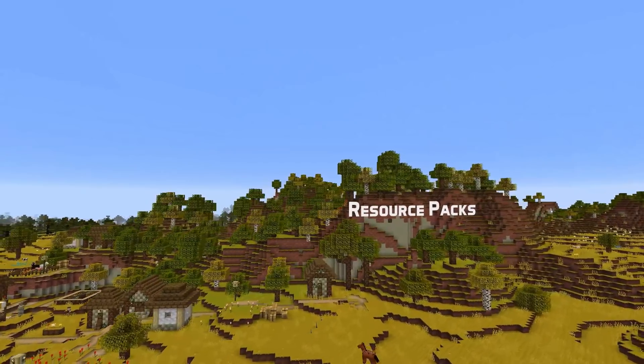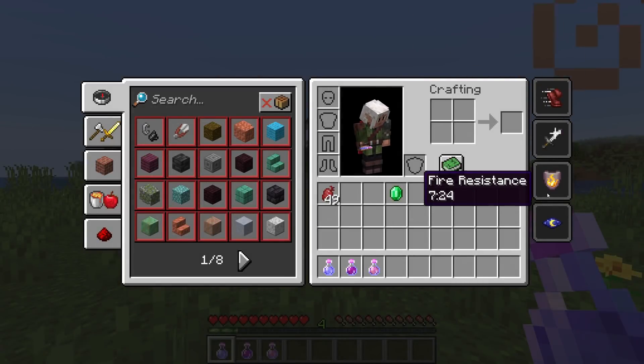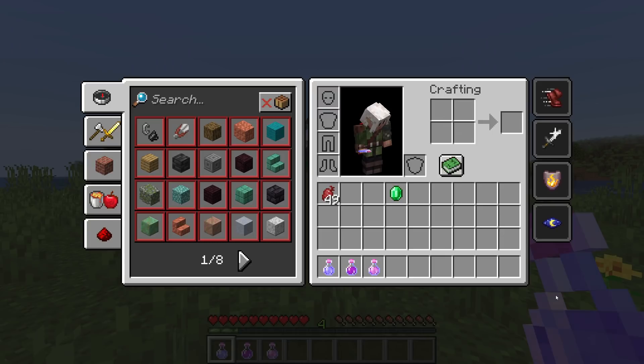The pack version is now 8 for resource packs. The user interface file inventory.png now contains an extra sprite for the thin layout version of the effects list in the inventory.